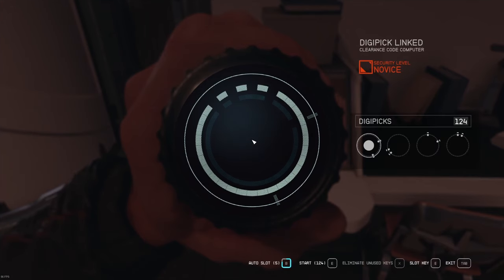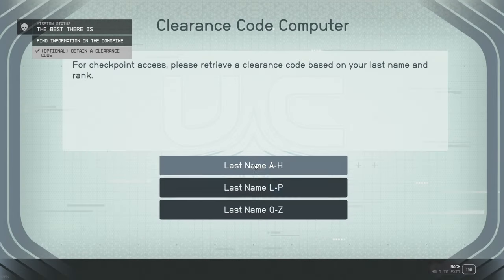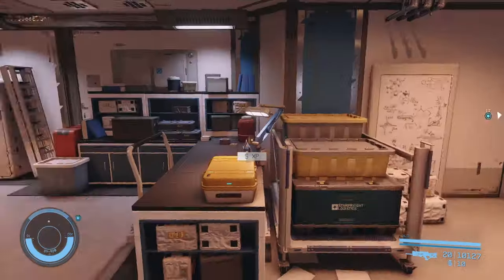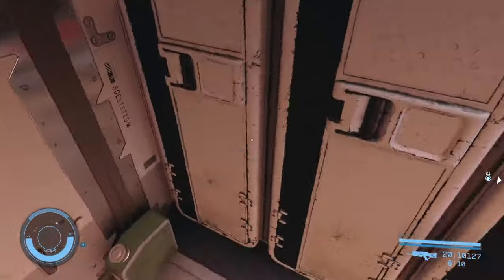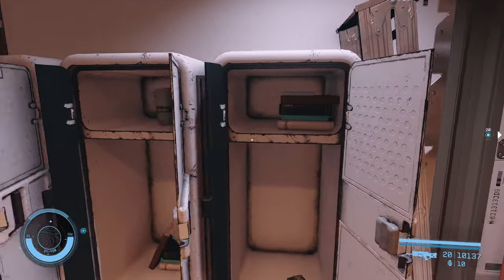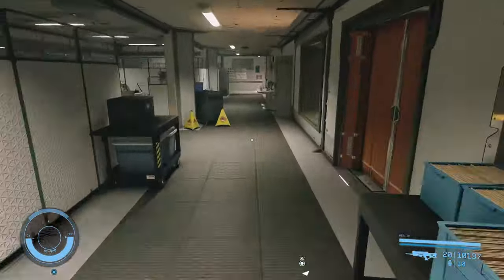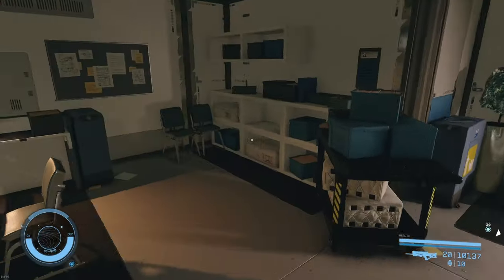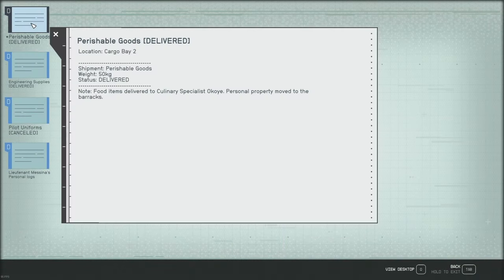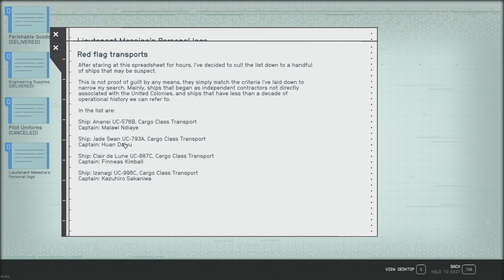We're going to have to open up this particular terminal to get the security keys that match the uniforms we've been picking up — they have them sorted alphabetically. The issue is, if you look at the uniform and the owner's name: if it begins with an A, the security code is going to start with an A; if it begins with a Z, it's going to start with a Z. The good news is you can get it wrong and walk away from the guards, then walk right back up and they'll let you keep guessing until you get through.